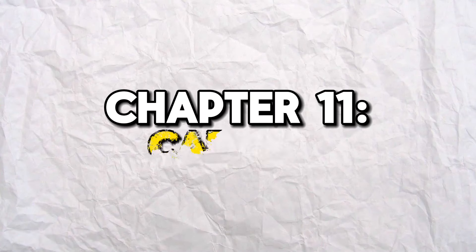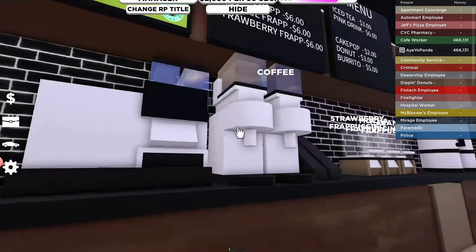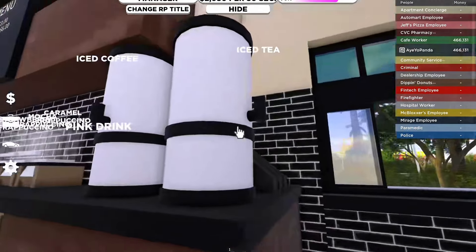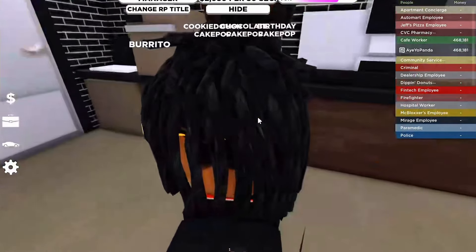The next feature has to do with the cafe worker job. You can actually sell people food — grab the burrito, the cake pops, the coffee, the frappuccinos, the pink drink, the iced coffee, and the iced tea. You can even sell food or drinks through the drive-thru window. Oh, and there's also donuts.